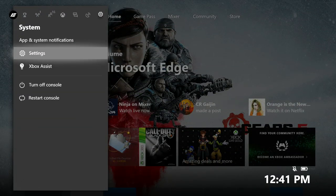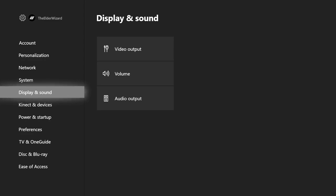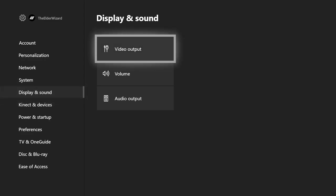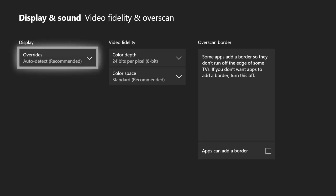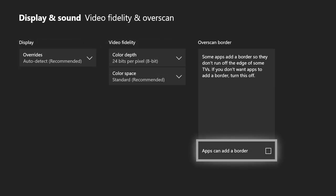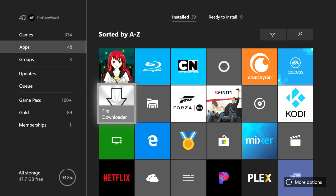The first step is to hit the middle button, go over to Settings, and once it loads go to Display and Sound on the left side. Click Video Output and in the center find Video Fidelity and Overscan. On the right, Overscan Border — make sure there is no check mark, or you will not be able to download any of these mods.